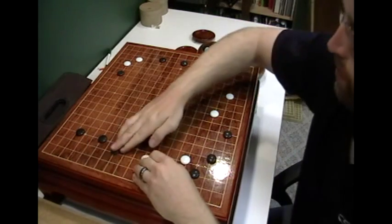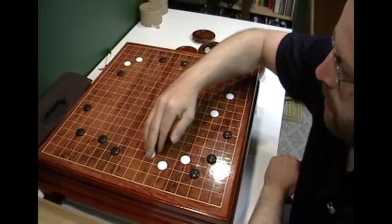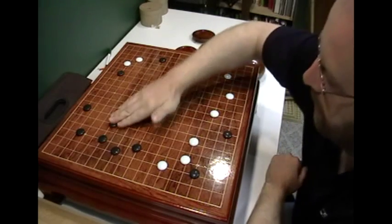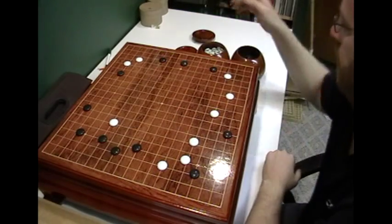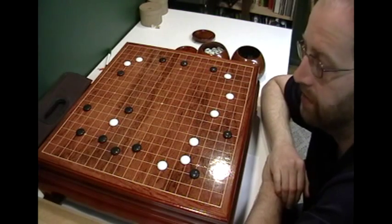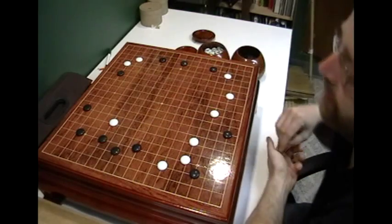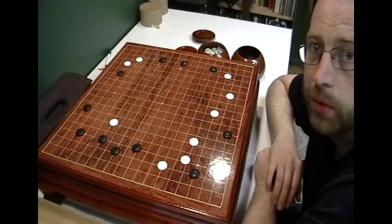Say black has a real strong group here. You don't want to play close to your opponent's strength, because obviously your stone will immediately come under attack and black's just going to love it. Even if you live, black's going to end up with a lot more power. A good tip is you don't want to play any closer than four spaces away from your opponent's strength.